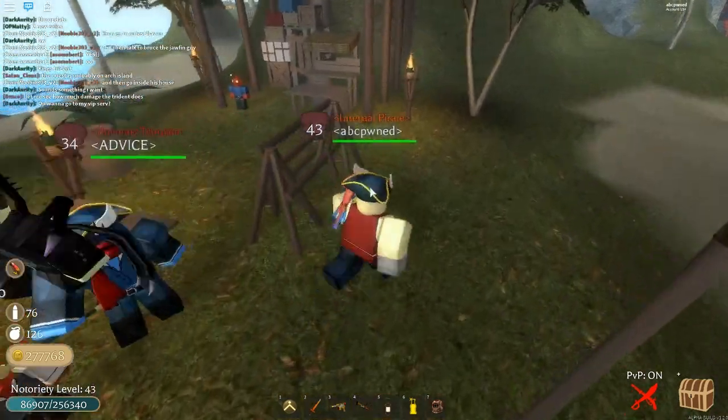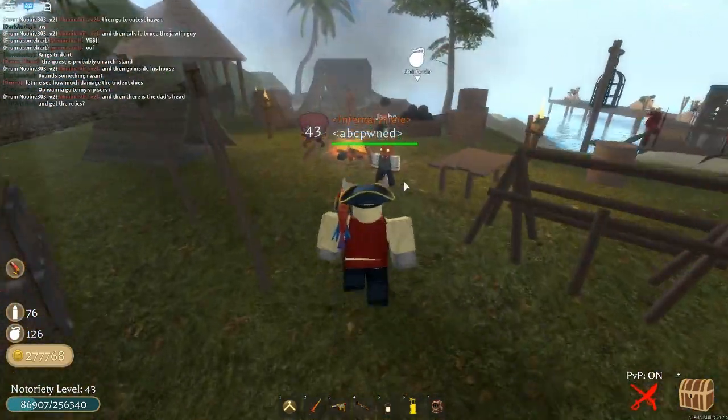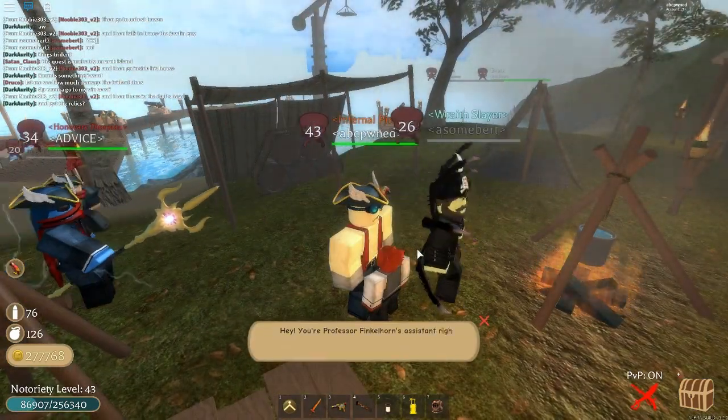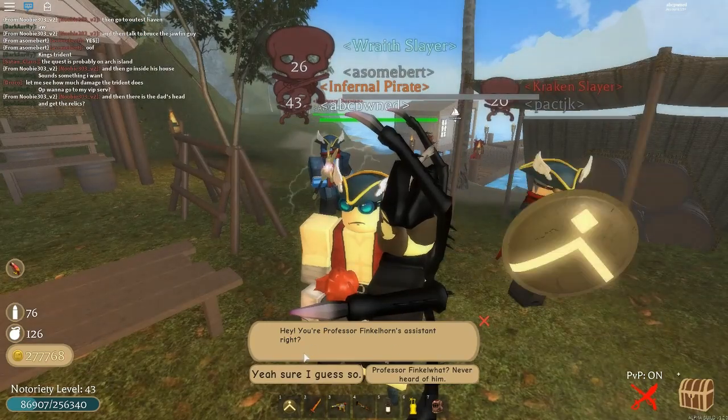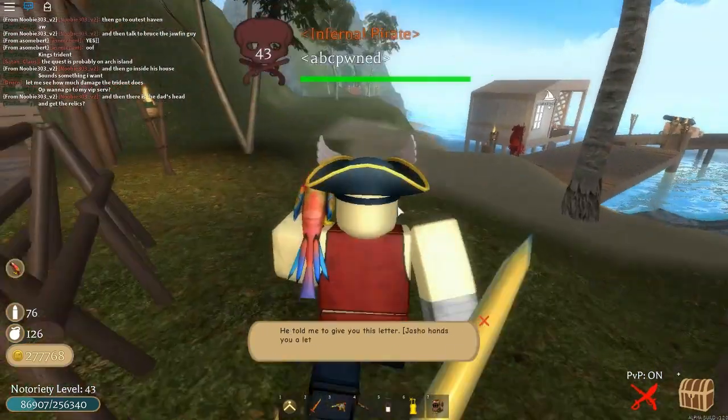So after you do the Precursor Shield and make sure you get the title and the badge, you're actually going to want to go and talk to this Jasho guy. He's going to just give you some dialogue — you're just going to want to go through it and listen to everything he says.